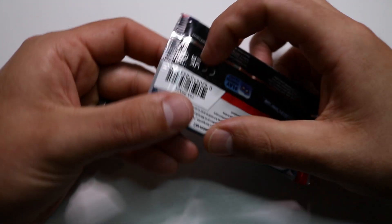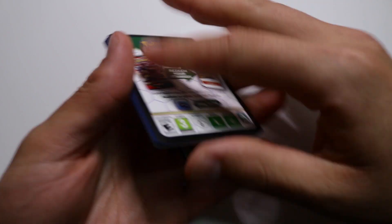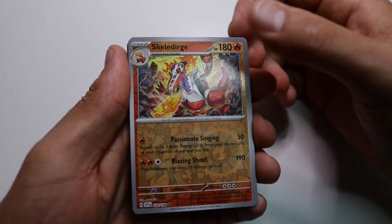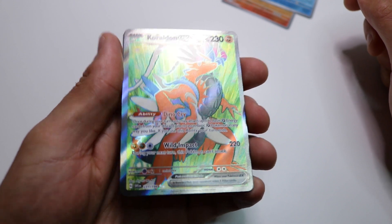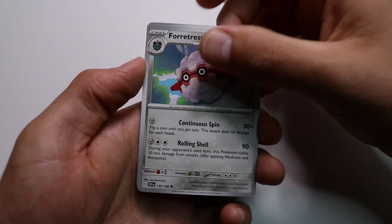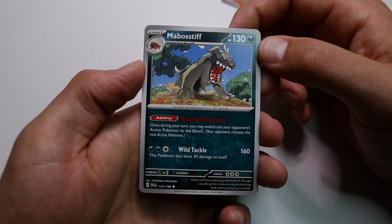Alright, on the next pack. Code card for y'all, four to the front. Scale of Dirge - that one's new - Wiglett. Ooh, Koraidon EX! I'm gonna go ahead and sleeve that up right now. Basic energy, another Wiglett, Sandile, Houndour, Fidough, Farigiraf, Rocky Helmet, and Mabosstiff. On to the next pack, see if we can get a gold card - that'd be nice.